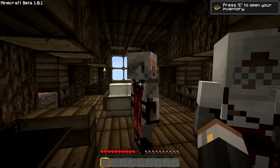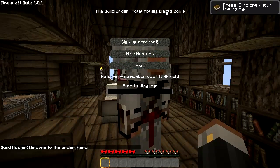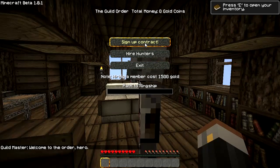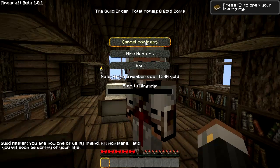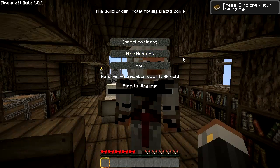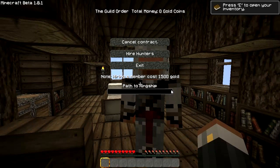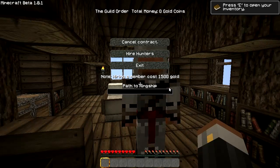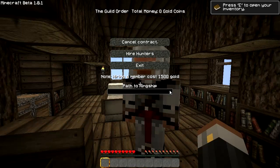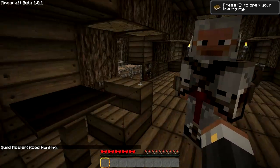You walk up to him and you right-click. He gives you your guild info - there's your guild room, that's how much money you've got. What you need to do is sign up for a contract. Just do that first. Because now once you've got your contract you're being told to go out and kill stuff and you can get money and all this cool stuff. You also see down here is a path to kingship - that bar will fill up as you're killing stuff and doing more things within the mod. When that fills out, you are then set to start your own kingdom, which is pretty damn awesome. So you have to speak to him first - that's pretty much what you want to do.